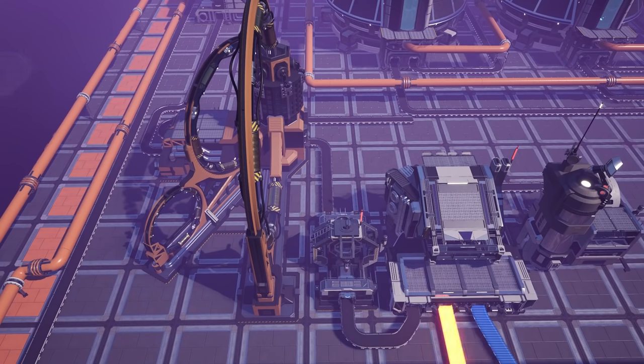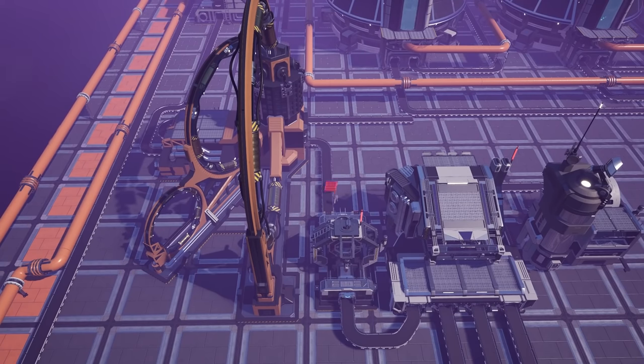Now that we are producing encased plutonium cells, we can transport all of these to a manufacturer which I've placed next to the assembler. Here we will also require the input of steel beams, electromagnetic control rods, and heatsinks to produce a total of 0.3 plutonium fuel rods per minute.